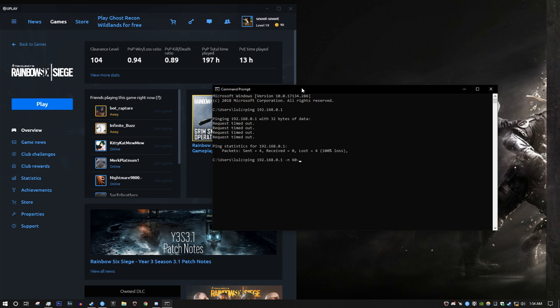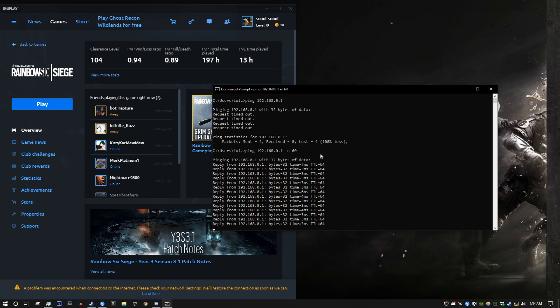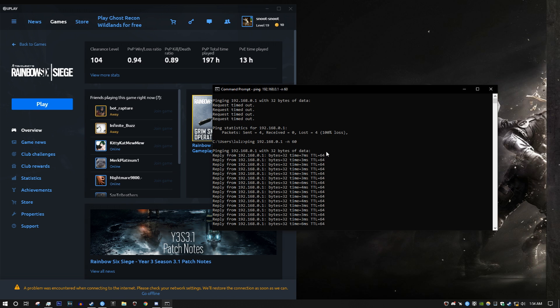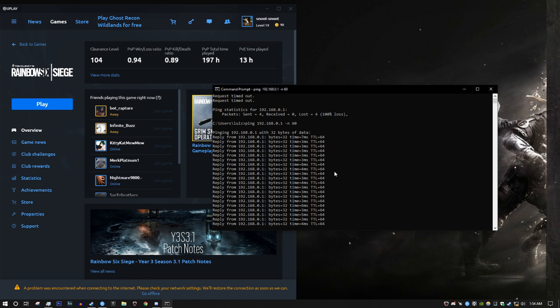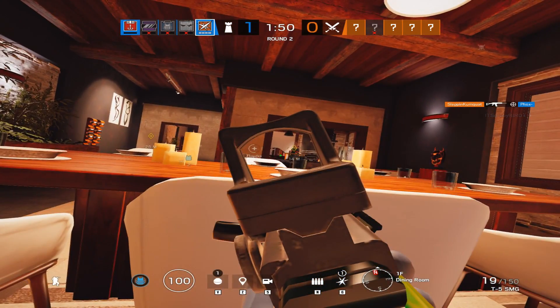Type: ping 192.168.0.1 -n 20. What this does is it requests packets from your router and feeds back a bunch of information, giving you a percentage showing how many of those packets were lost. Usually you'll have a bunch of three, four, five, six millisecond responses, and then one that jumps all the way to 25 or even 30 milliseconds. Pay attention to that column.